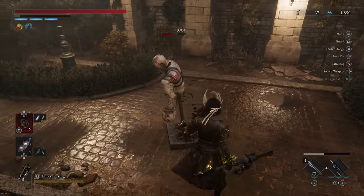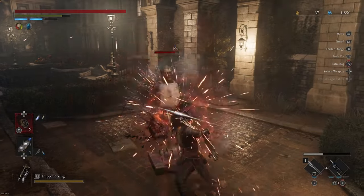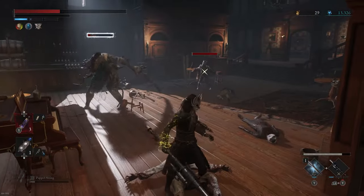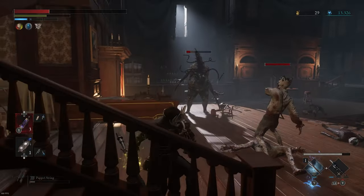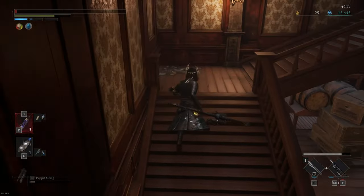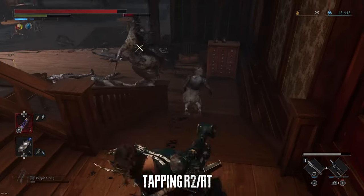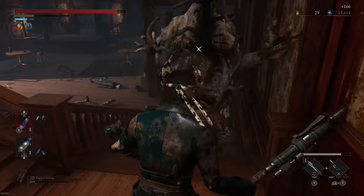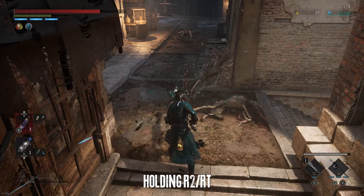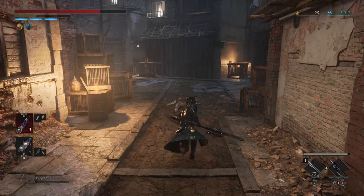I found the best way to use it is by holding R2 or right trigger, so it builds constant critical hit damage — constant red smoke. That only works well against bosses or individual enemies. If you're being overwhelmed, you can just press R2 once, and it will do an attack, and then your character will back away, which is really nice if you're playing an up-close-and-personal type of character, which you should be if you're playing motivity.